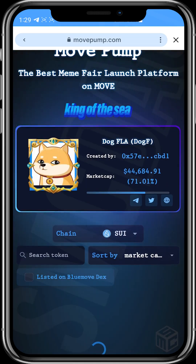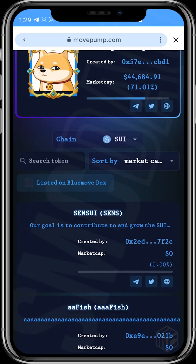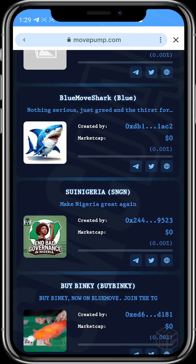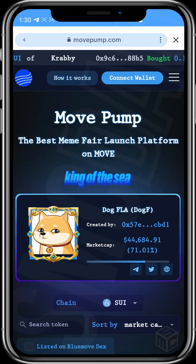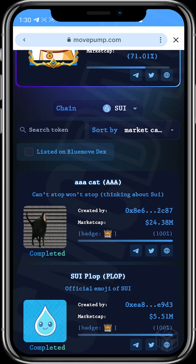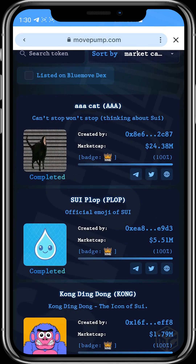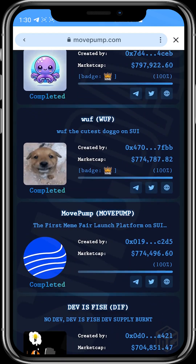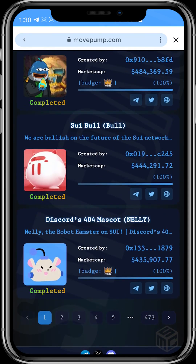Some tokens show zero market cap — they were created and nothing has really happened with them. You might want to get in on a zero market cap token if you can tell your community to buy in, which could increase the value. You can also tap on 'Market Cap Descending' to see the highest market caps — for example, one token has a 24 million dollar market cap, and tokens like King Ding all came from MovePump.